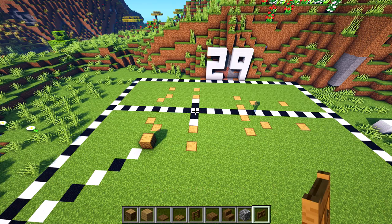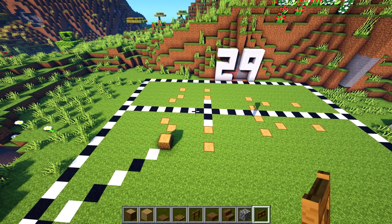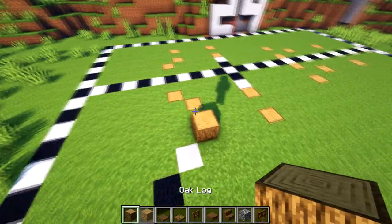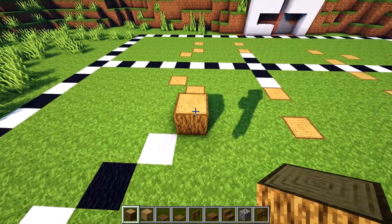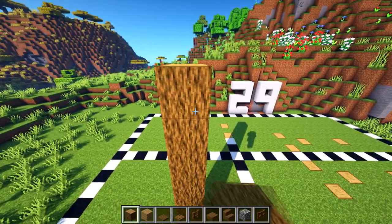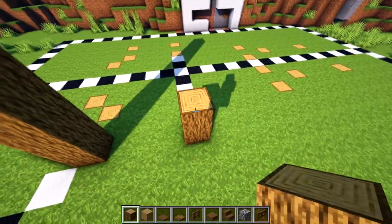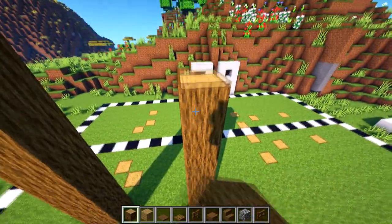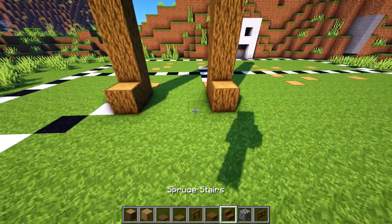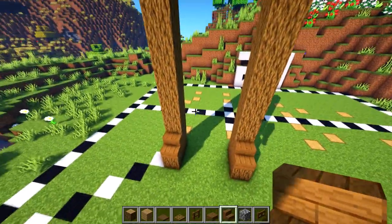We've got the first log placed. Now we're going to count up — I think it's going to be eight. So that's one two three four five six seven eight, then we're going to have a three-block gap, then count one two three four five six seven eight again. We might as well place our extra log there and place our stairs on like that because we're going to be using them anyway.